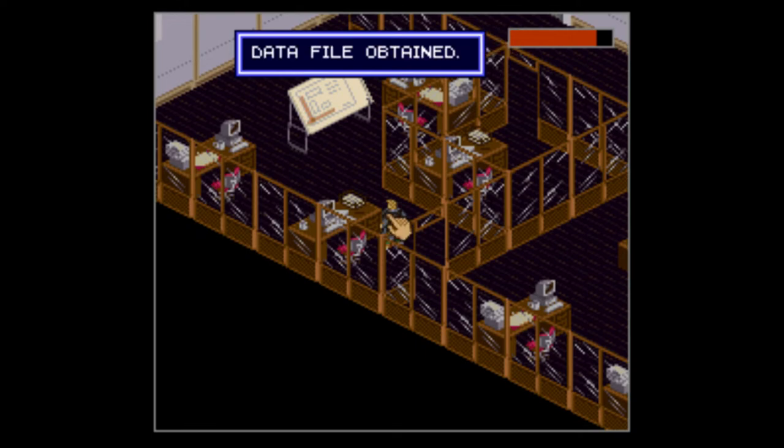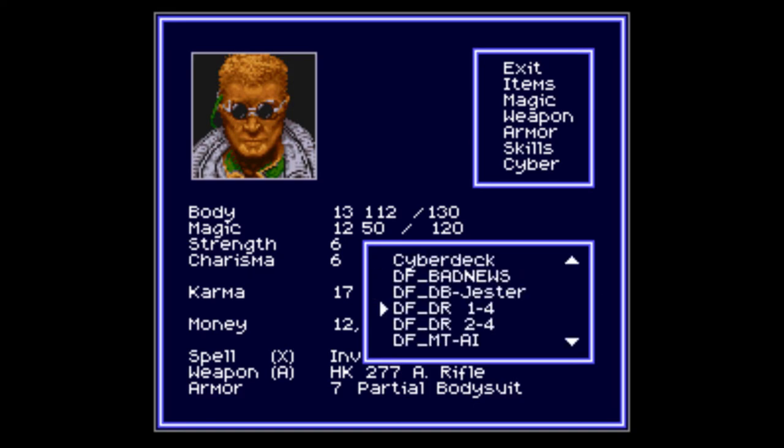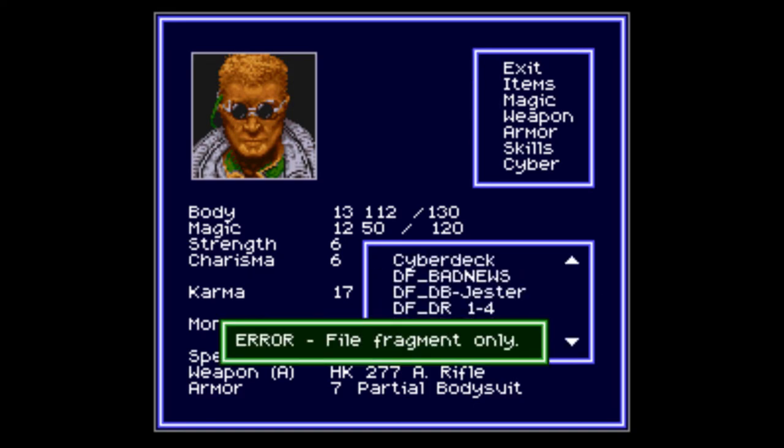Trash can — data file obtained. The data file on this one is DR2 of 4. So it's another fragment of the data and we need some more info on that.